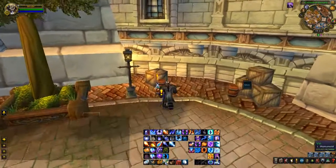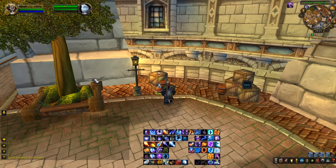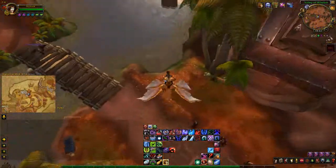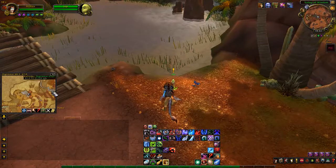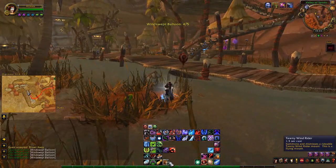As for the balloon pets, these are obtained by completing quests that are either in Stormwind for Alliance or Orgrimmar for Horde. It's a low level quest so if you're too high of a level you might want to turn on your quest tracking. If you're Horde, the NPC will be near the Torn area in Orgrimmar. If you're Alliance, it will be near the Chapel area.